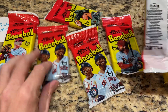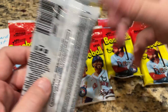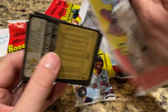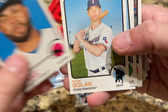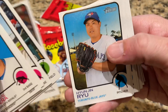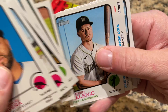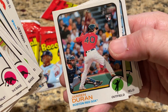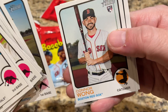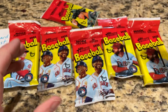We still have seven packs left. Here we go for Richard. Nick Solak, Eloy Jimenez once again. Still no Wander Franco yet in any of these, which is kind of disappointing — I was hoping we'd see him at some point, there's still a chance. There's Jaron Duran, who's like the second best rookie in this. We've got Randy Rosarena gold cup card. Yoshi Sitsugo and Steven Strasburg is the last one right there.